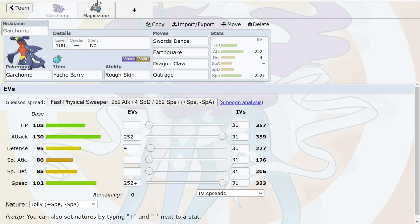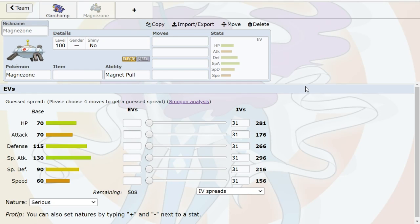Also, on pairing Magnezone: it's good offensively as it gets rid of Skarmory and to a lesser extent Bronzong. But also defensively — basic Pokemon knowledge: Garchomp is weak to Ice and Dragon. Magnezone resists both Ice and Dragon, plus Fairy — which is also what Garchomp is weak to. So if you have Chomp one-on-one against Clef, you can go to Magnezone and just eat Moonblasts all day as long as you don't get Flamethrower on the switch too many times.